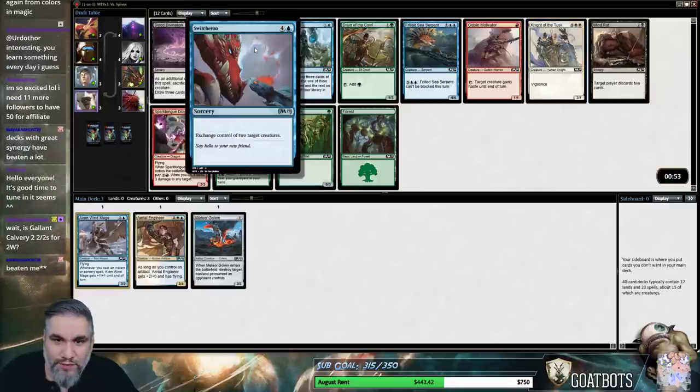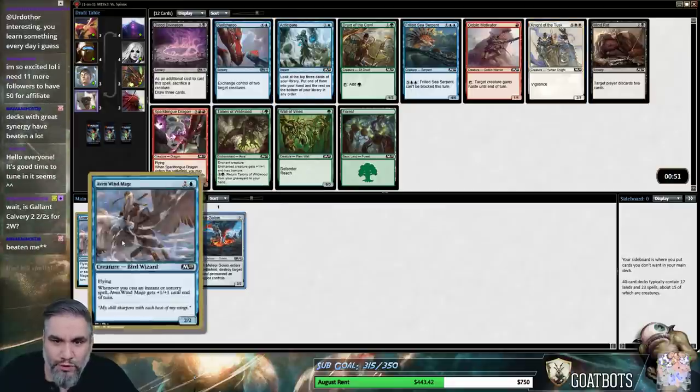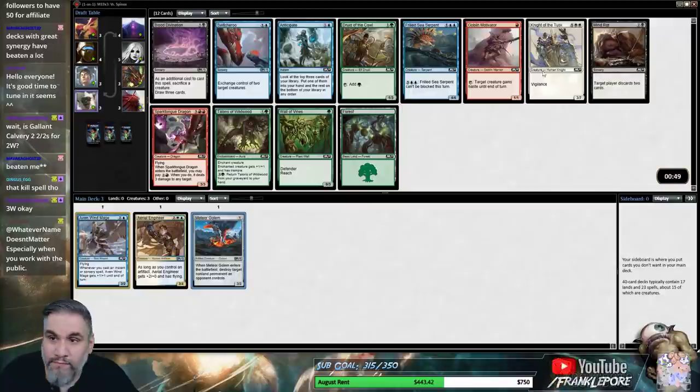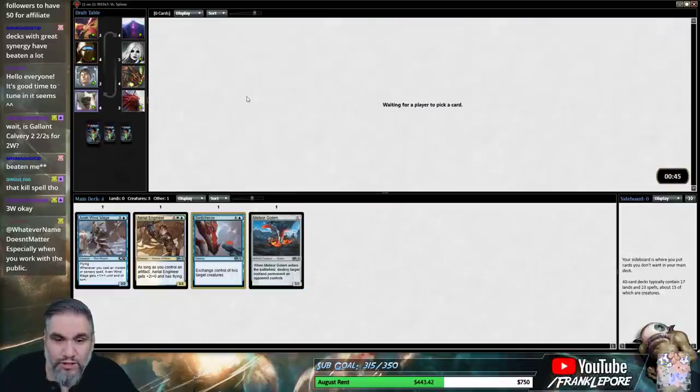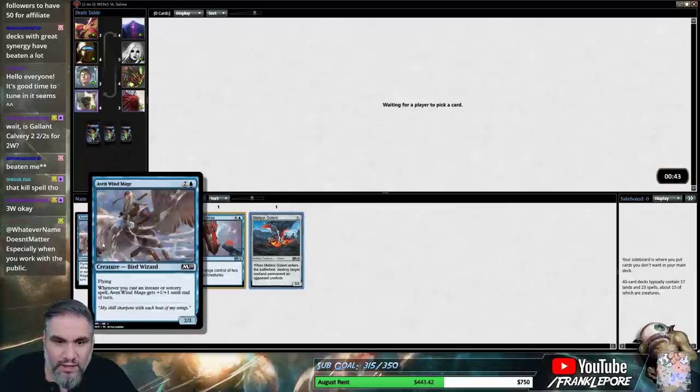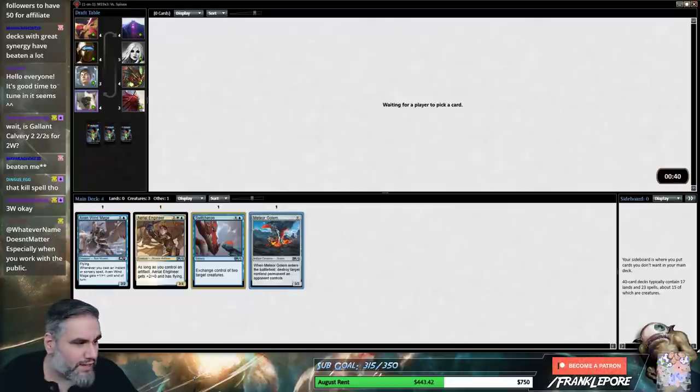I like Switcheroo, especially if we get a bunch of crappy 1-2s and 1-1s. I think Knight of the Tusk is good, but I'm just gonna take the Switcheroo because I think it's a stronger card — in the perfect scenario. You know what I'm saying?